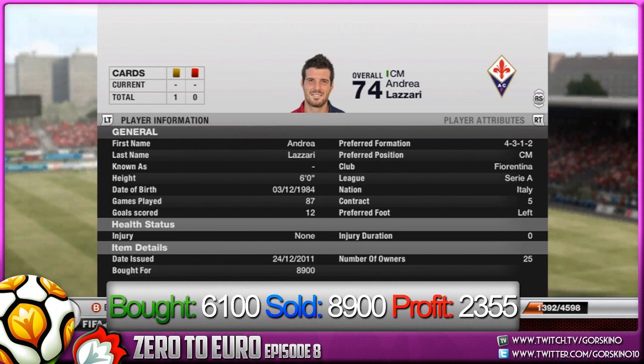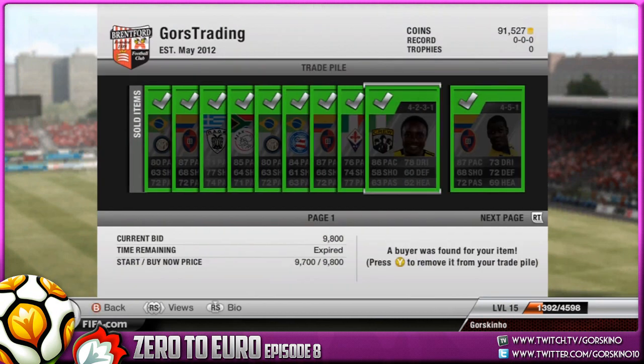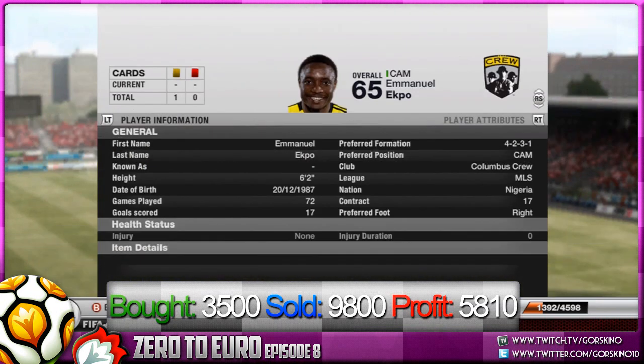On to Andrea Lazari: bought him for 6100, sold him for 8900, and that's a profit of 2355 — another really solid profit. Very good player to trade with in CAM, centre mid, or CDM, and he goes for quite a bit.